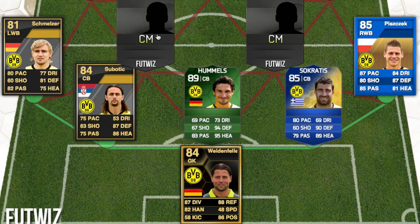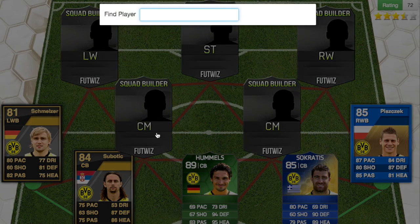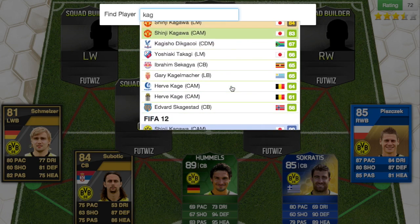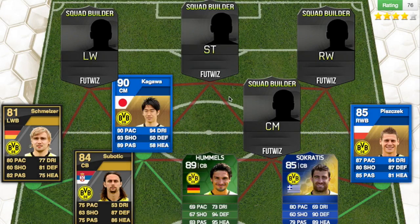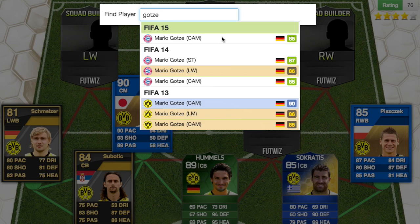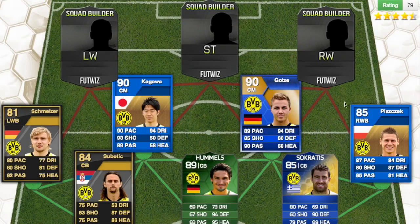Then we go on to the two centre mids. We have Shinji Kagawa — he's probably one of the best Japanese players in the game. He used to play for Man United. He's a 90 rated Team of the Season in FIFA 12. And then this is the card I find so good — Götze. I totally forgot to put Götze in, so I had to rebuild this whole squad. Götze had a 90 card in FIFA 13. FIFA 13's Team of the Season cards look so good — it's like 3D, because the background of the gold bit looks really nice.